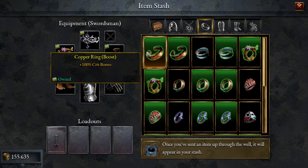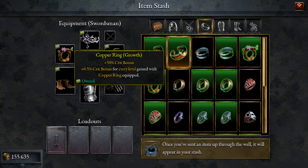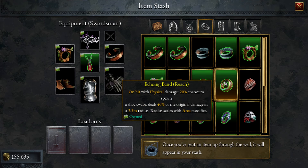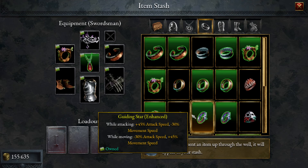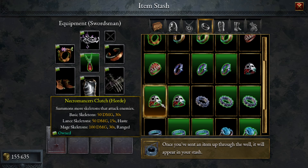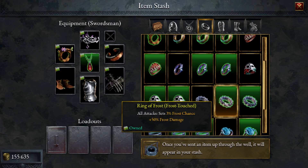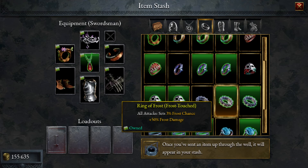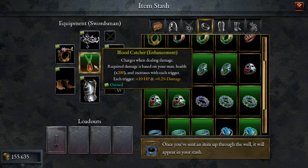Looking at rings, the crit bonus is just so much more powerful than most other things. You can make some cool builds with spark, electric, and frost damage. There are also minions which I'll get around to reviewing at some point. I do think the frost rings are pretty fun too.